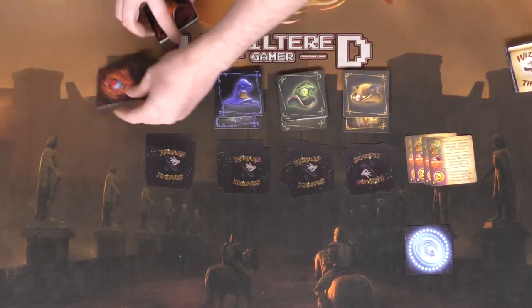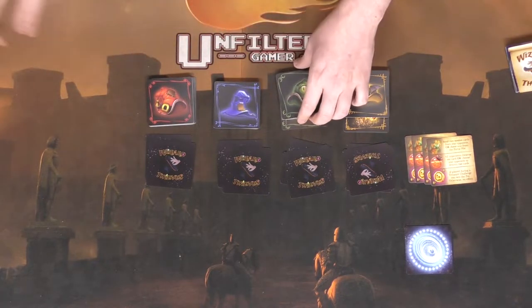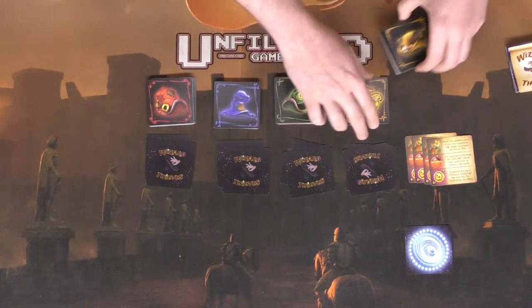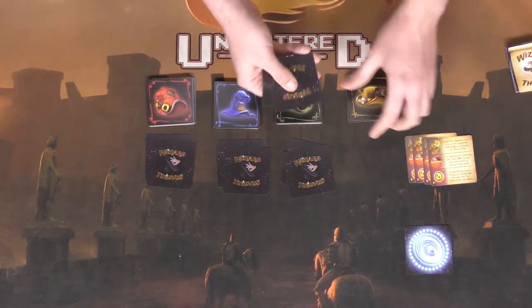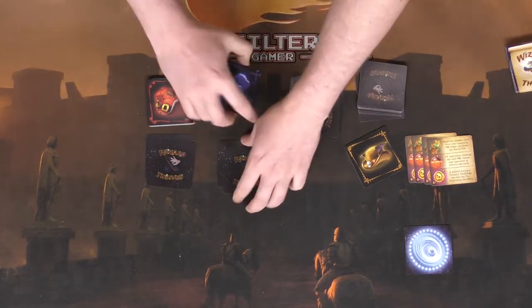After you've done that, make sure you have a potion set aside for each player if you want to play that module — if not, set it aside. Then we'll put these cards into each player's deck and shuffle each player's deck.